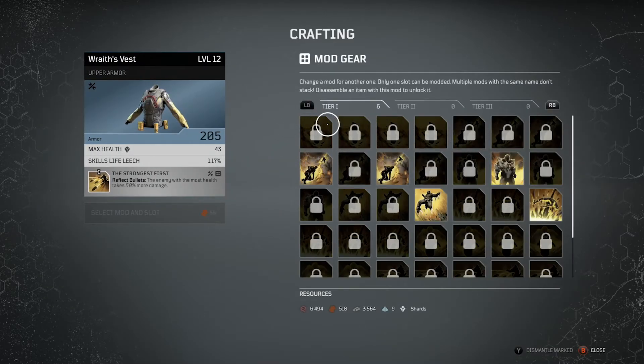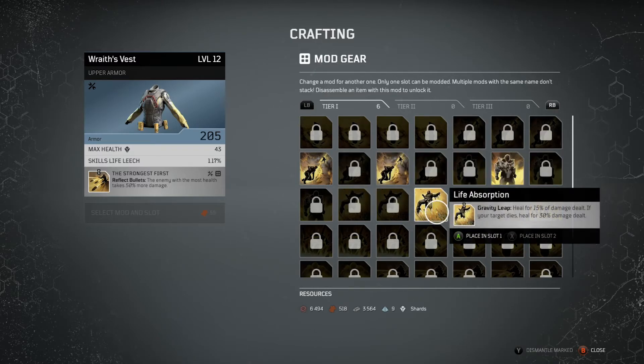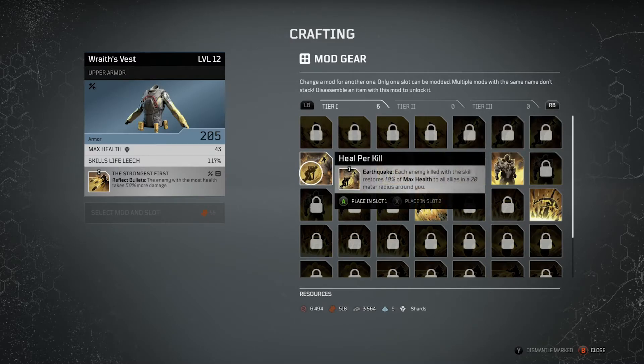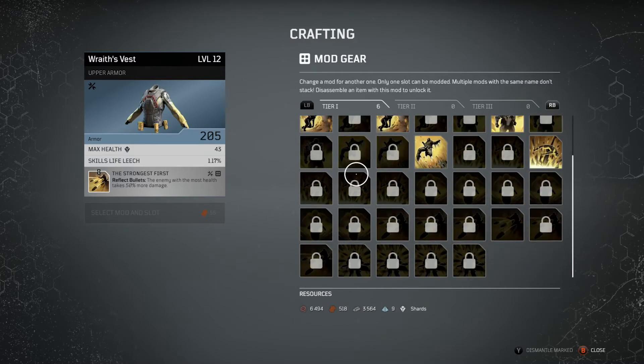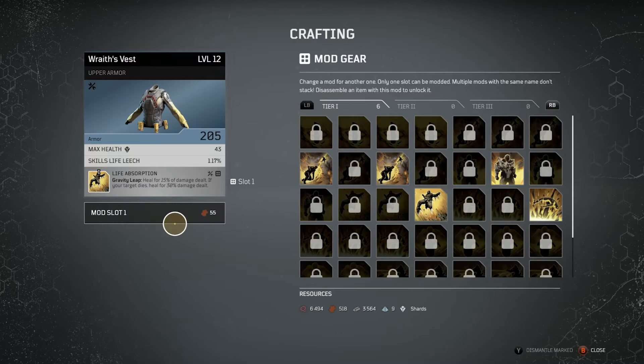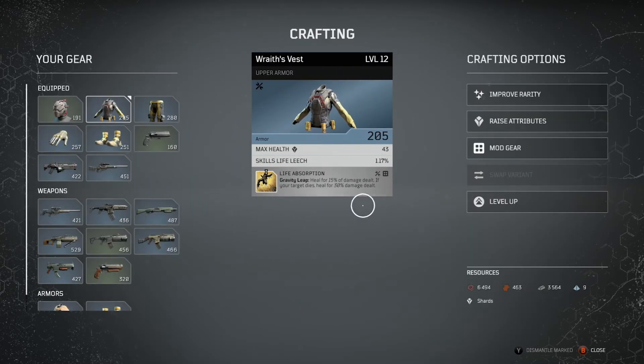Now I'm going to modify my gear. To do this, you find the mod you want to place into the item. Right now I have 'Strongest Reflect Bullets' — that's actually a really good one. But 'Heal for 50% of damage dealt' is good too, so we're going to swap that out. Hit A to put the mod in, and it costs 55 leather. Now my piece of gear has the new ability, which is great.